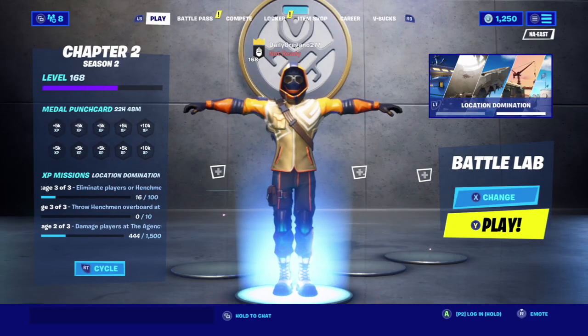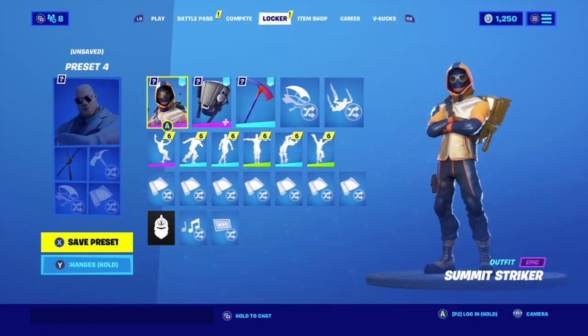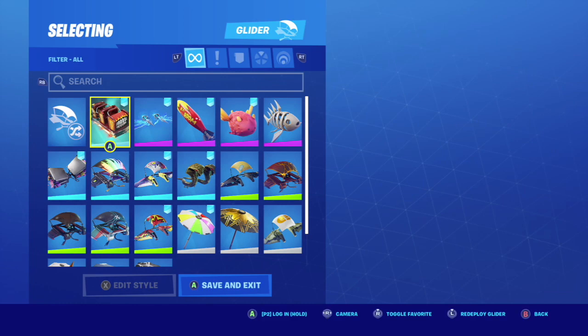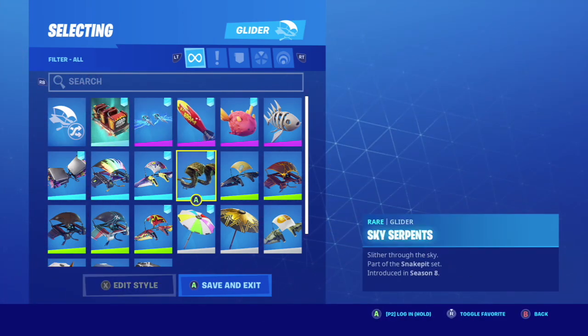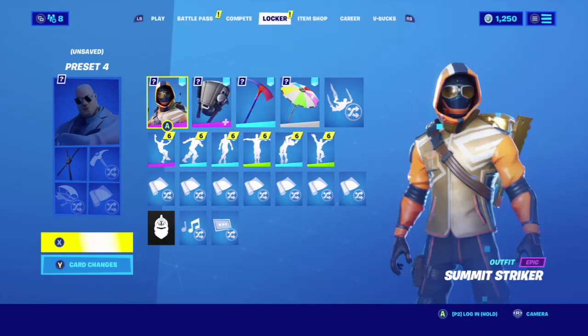So for this glitch, you guys are going to need to go into your locker so that you can change your glider. Just go over to your glider and change it to something that's not something you can ride on — it should be like an umbrella or something you can hang off of. I'm just using the beach umbrella, one of the victory umbrellas, for this.